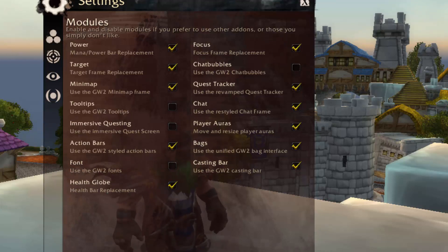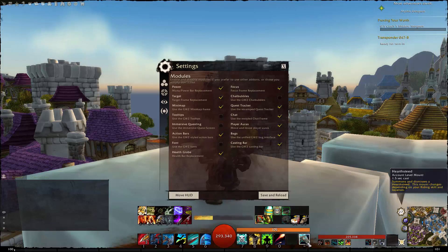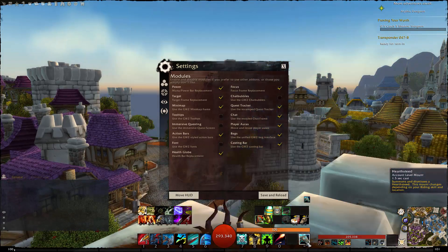The health globe also changes colors for various states you're in, like poisoned or cursed, just like your health bar would. Focus — I choose to use that. Chat bubbles I think are bugged, so I've turned those off. Quest tracker, chat — Guild Wars 2 chat. Player auras, bag, and casting bar are all on. The casting bar will be in the bottom middle section — it's very clean and simple.